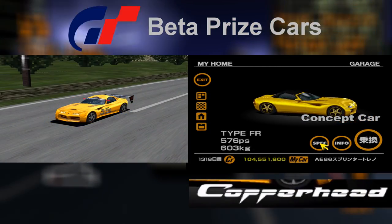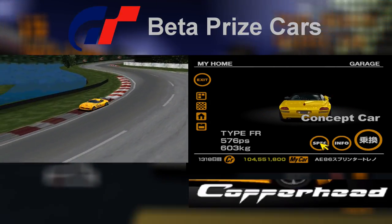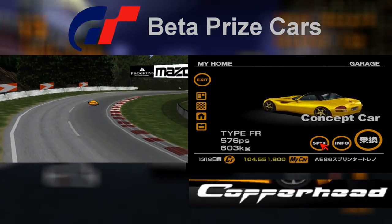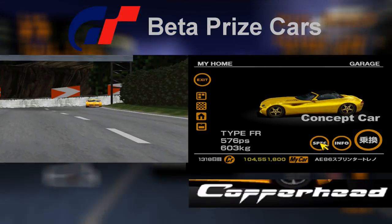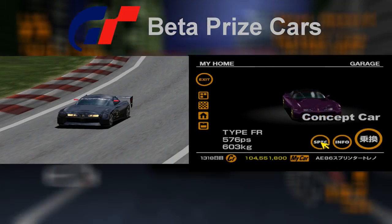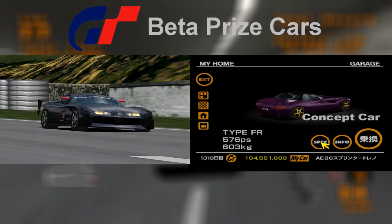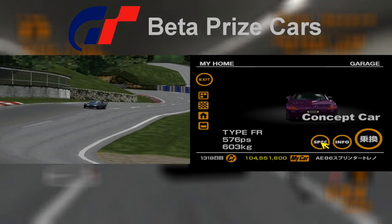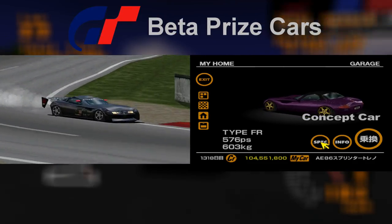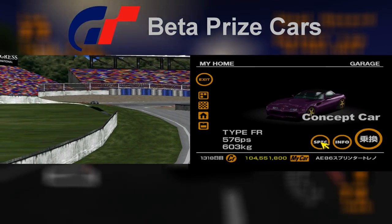The second prize car for winning the UK-US sports car championship is the Dodge Concept car. On the trial version demo this car was very different — it was called the Copperhead, which was the real life name of this concept car at one point. It has two colour schemes: yellow and black, while in the final version the two schemes were yellow and purple. It has numerous other differences such as a larger rear spoiler, higher wing mirrors and decals on the side of the car.